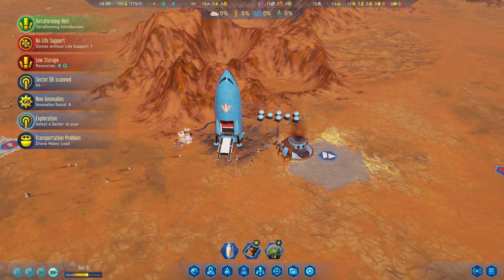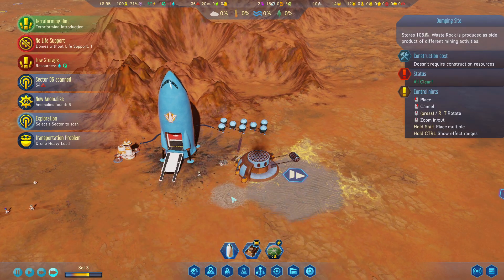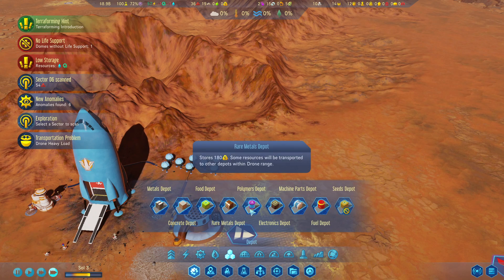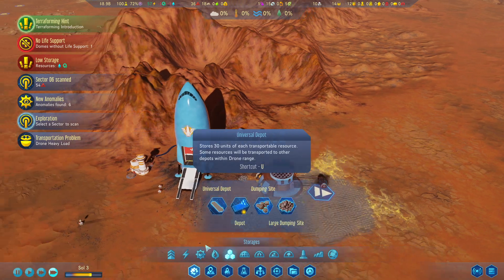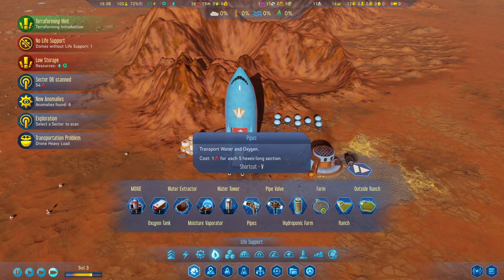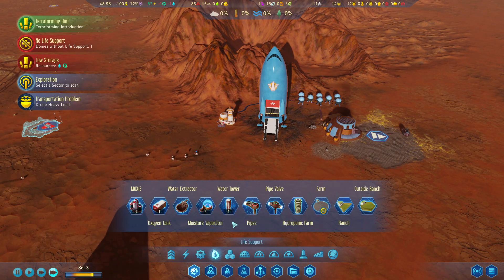Okay, so that's going nicely. We do need to have a little dumping site right there as well as a concrete depot. I just realized we do actually need a fuel refinery to get this rocket off of here, but we do have one which is enough for us.